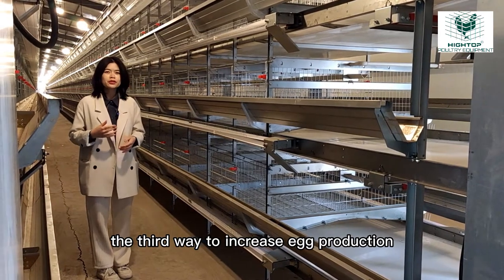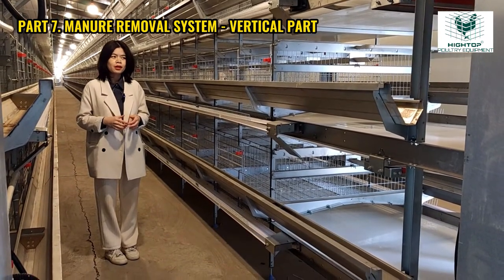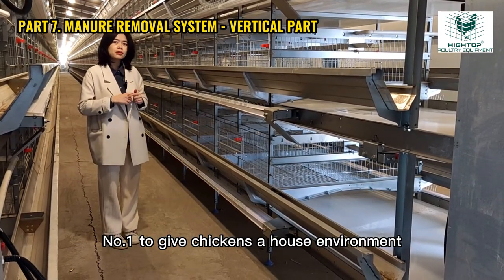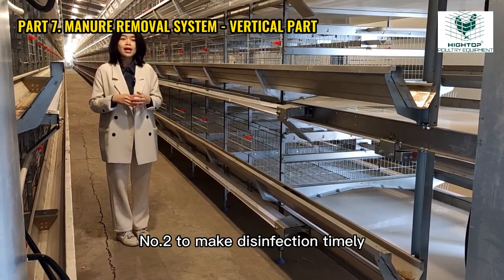The third way to increase egg production is to decrease the mortality rate. To decrease mortality rate, we have two ways. Number one, to give chickens a healthy environment. Number two, to make disinfection timely.